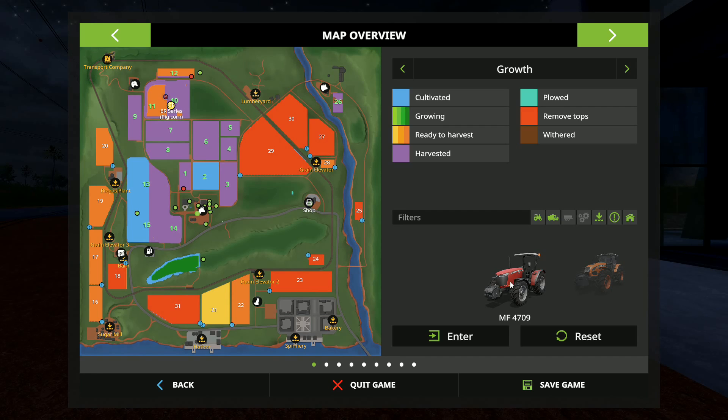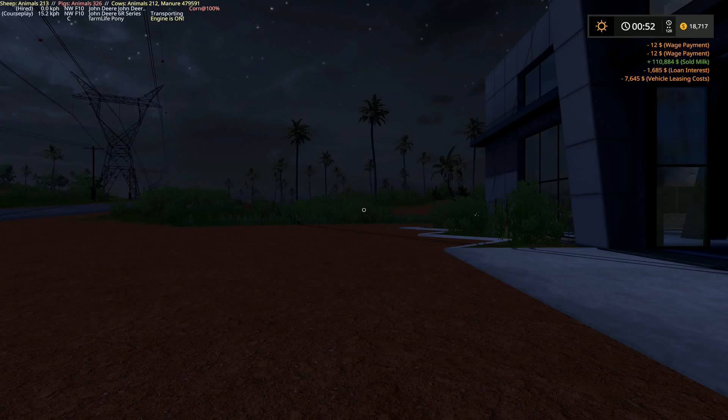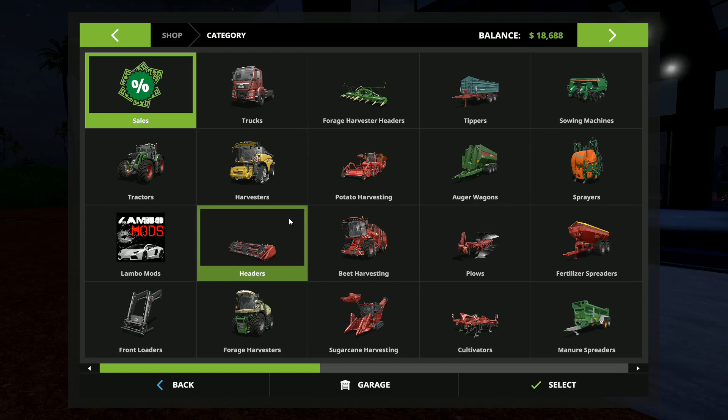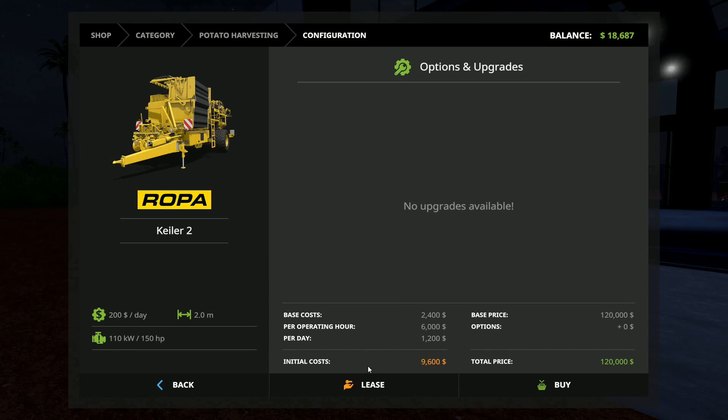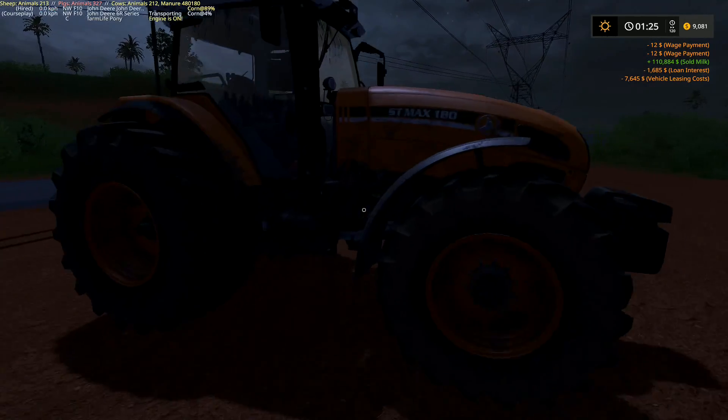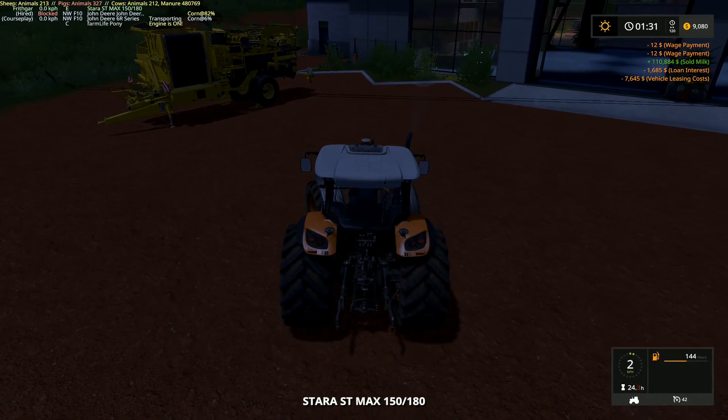I'll get rid of things like the Massey Ferguson — actually no, that's the Platinum DLC, so if you've got this map you'll have that tractor, so that one can stay. Same with all the Star stuff, that can all stay. We've got eighteen thousand seven hundred dollars. I'm going to go into here and lease the Roper right there — there we go.